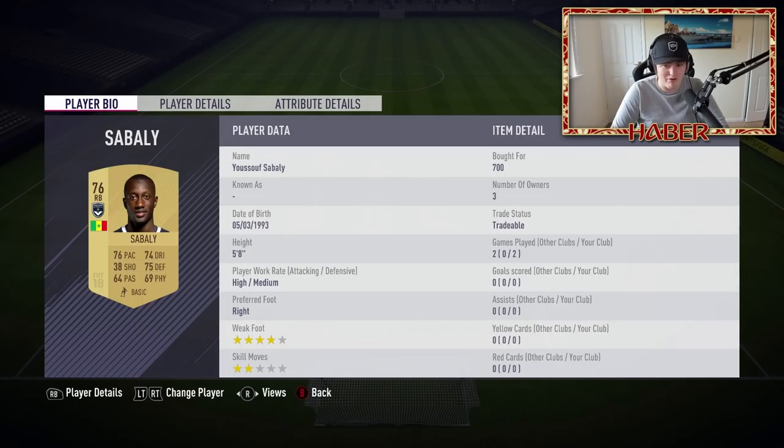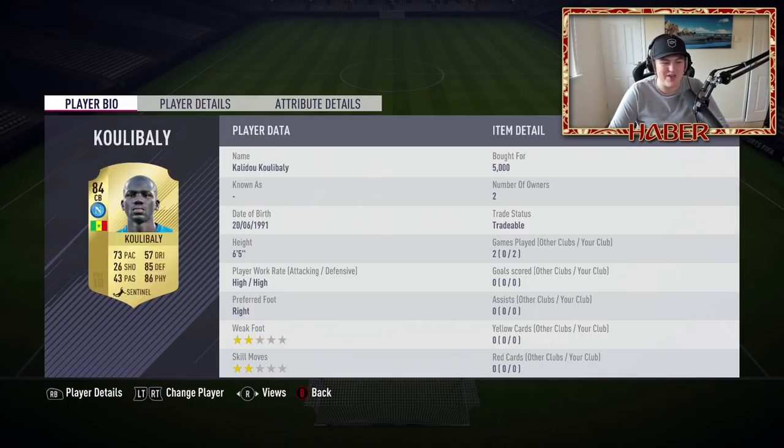At the right back spot we have Yusuf Sabali. If I mess up any of these names, I do apologize. He's 5'8" with half decent stats - he's the highest rated right back in the Senegalese national team on FIFA. He's 700 coins and he wasn't too bad. A lot of these players don't have the world's best stats but actually weren't too bad to compete with. The teams I was coming up against in the DKT were God squads, literally God squads.